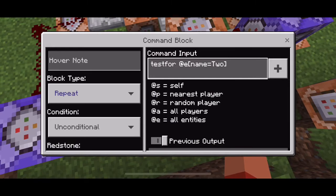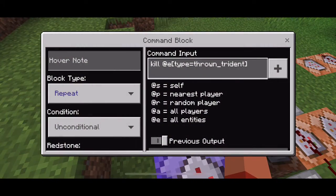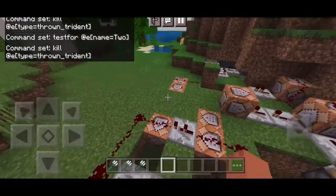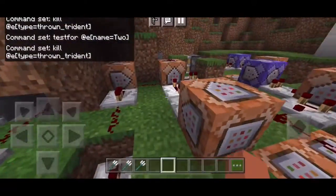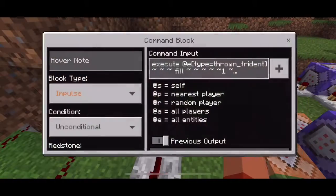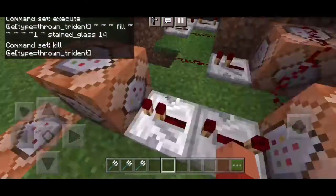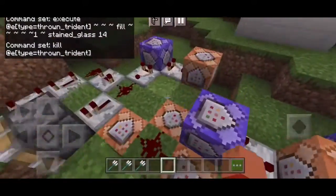This is going to test for every single trident — so if the second shulker is already spawned, every single trident that spawns is going to be killed. So if I already spawned the second shulker, you cannot spawn any more shulkers. I think you can see that command block — the stained glass command block — it'll lead to the trident being killed.